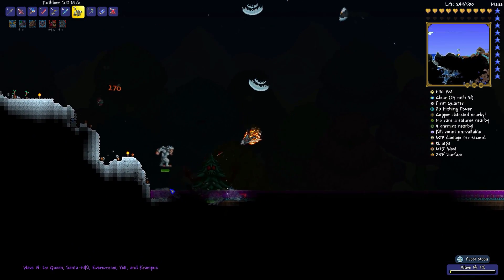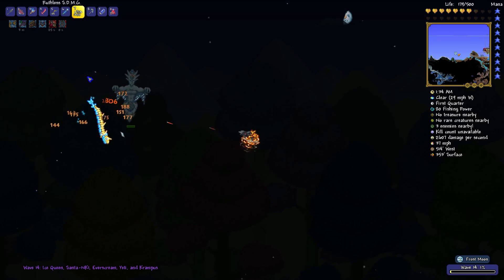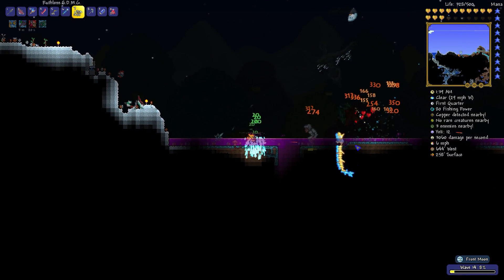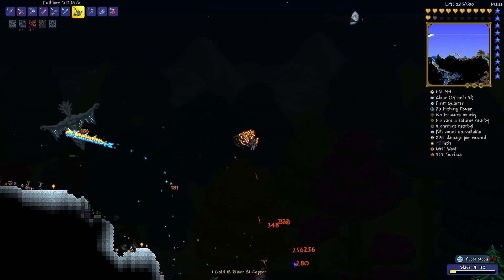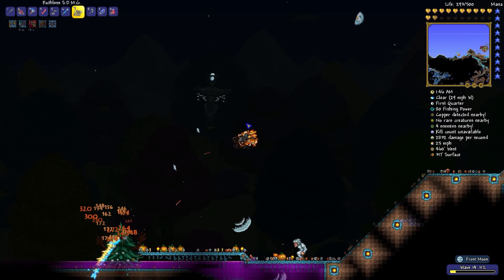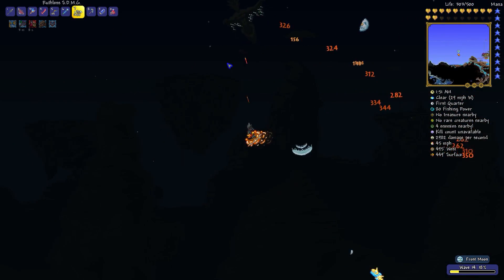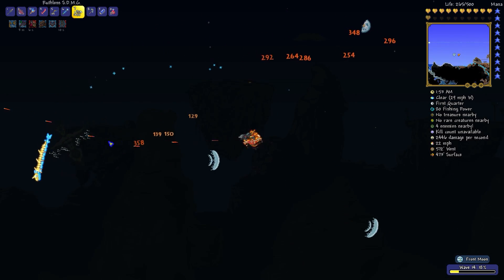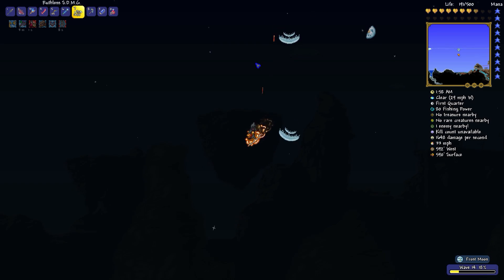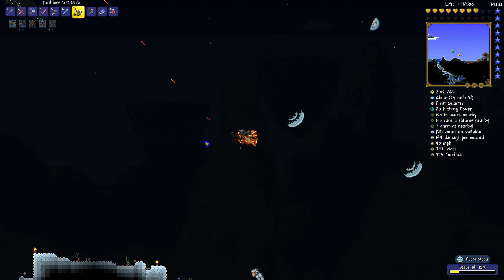I haven't tried this fight with minions other than the Stardust Dragon. I think since you're dealing with boss enemies, the Stardust Dragon running through them is hard to beat. Maybe some of the Star Cells, which are the minions from the Moon Lord drop item, would hold their own against these enemies — you can try it out. Whatever suits your fancy, as long as it can do a lot of damage quickly like the Stardust Dragon, it'll supplement your damage and you should be set.